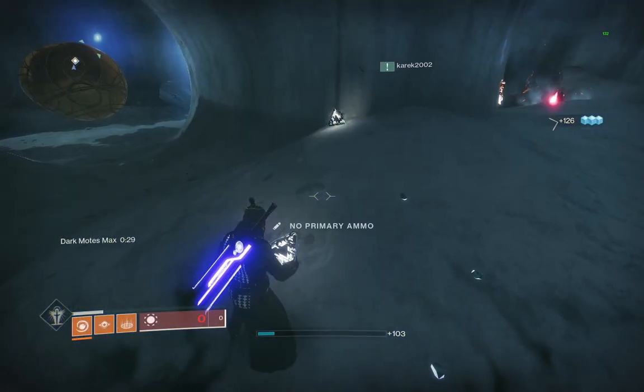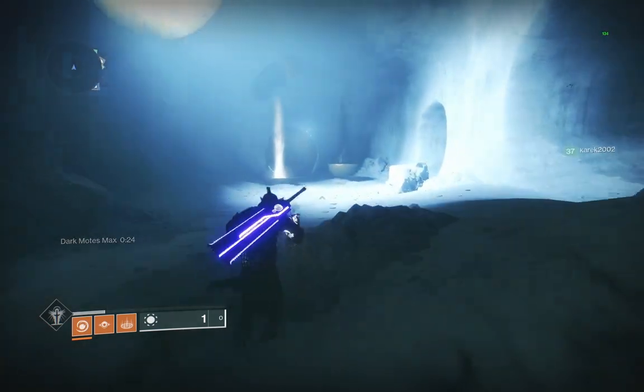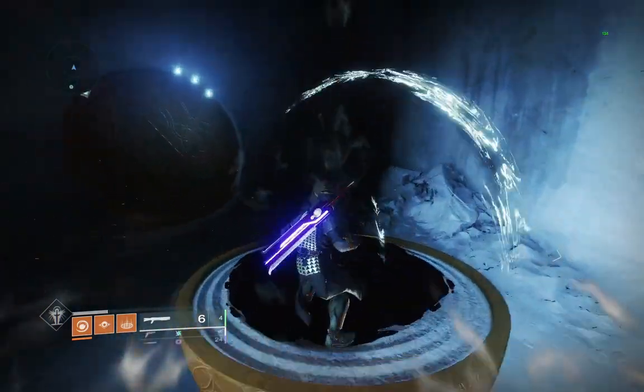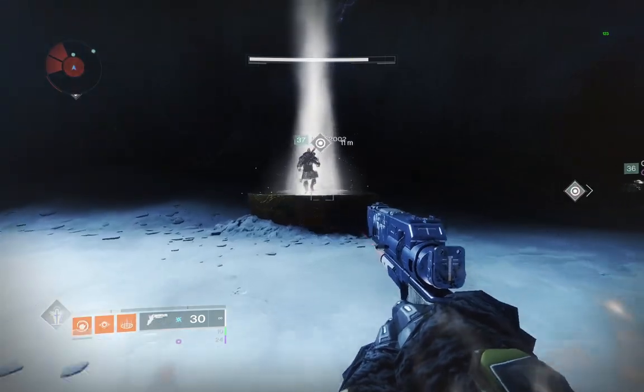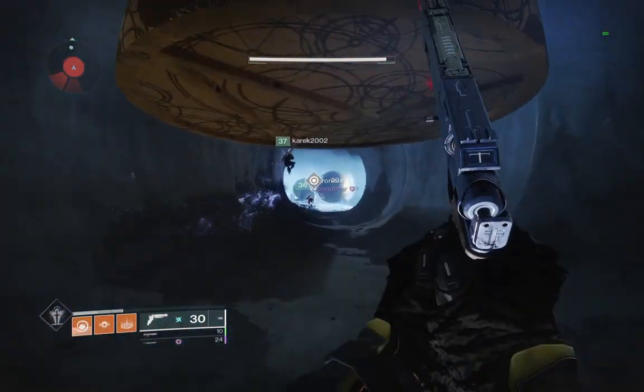When you've collected five of the same type of motes, you'll be able to dunk them at a deposit point, which look like pillars of either darkness or light. In the entrance section, you just need to practice this mechanic by depositing a couple stacks of motes to open up the doors, where you will then find the first encounter, the Phalanx Echo.